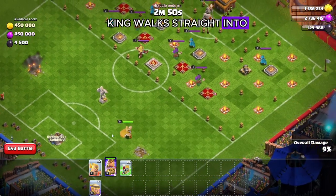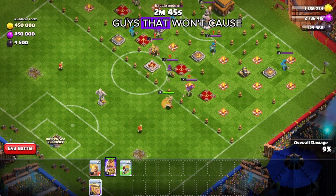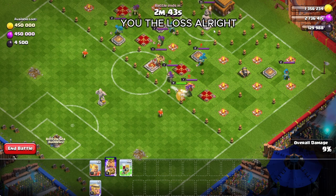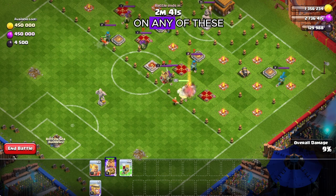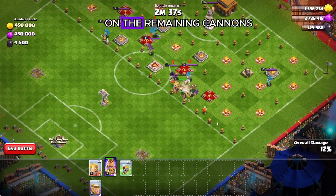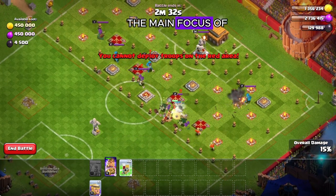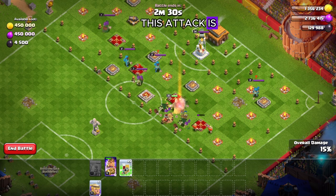The king walks straight into the middle — it's all about where you funnel your king. That won't cost you the loss. Your king should be able to take out any of these heroes. Now all I've got to do is take on the remaining cannons with my kickers. The main focus of this attack is how to use the yellow card.